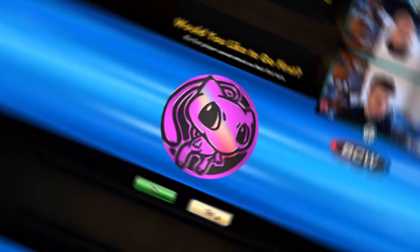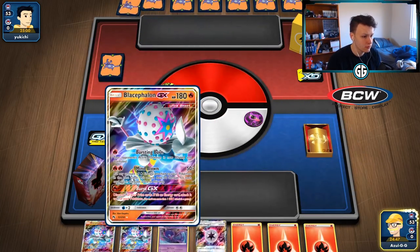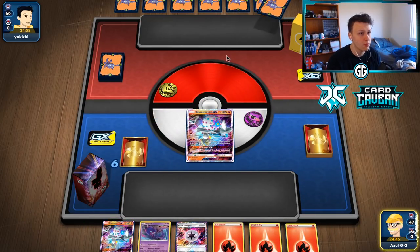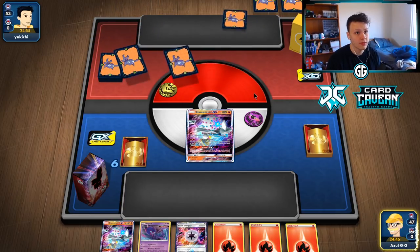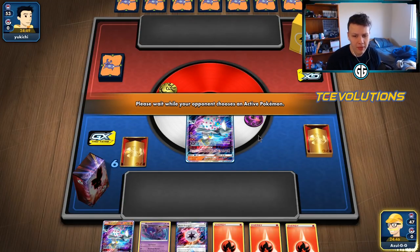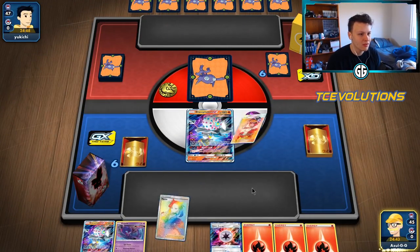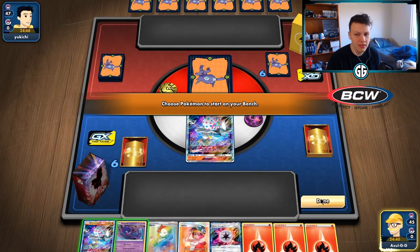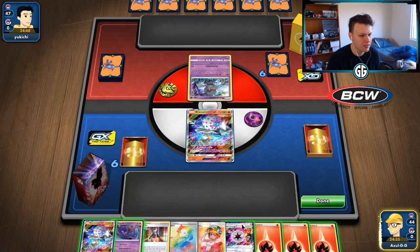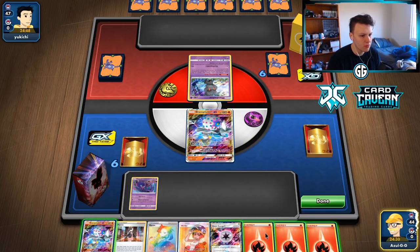We end up with the win! Getting into another one — we are going first this time. Big Blacephalon start, no supporter, no way to find anything really, but the opponent did mulligan, which gives us some options. Looks like a Pikarom deck. Pikarom has always been an unfavorable matchup — they can just paralyze us and we're stuck. It's not a terrible matchup, just not one we'd prefer. Full Blitz is something we're always scared of.